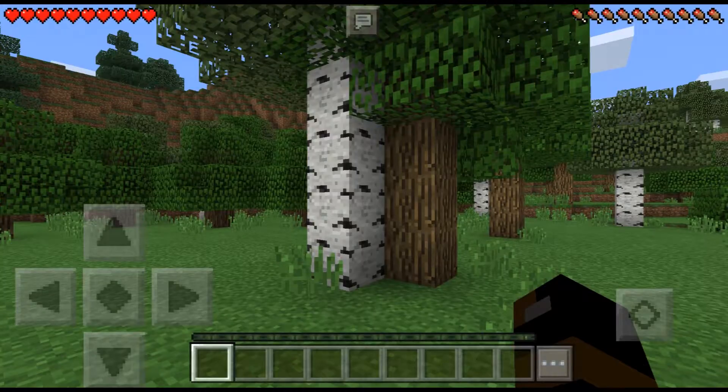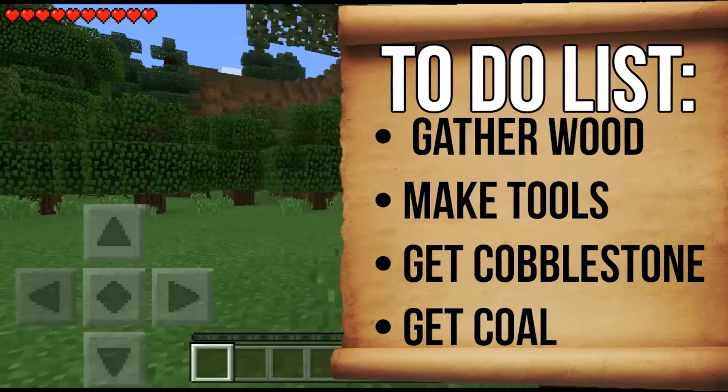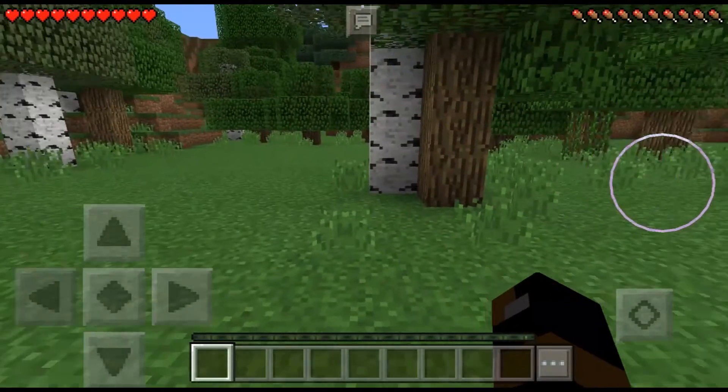Today for episode 1, I have 4 things in my to-do list, and those things are: the first one is to gather wood, then to make tools, and to get cobblestone, and get coal. So while I'm getting cobblestone I'll get the coal — that's what that's about. But as I said, the first one I'm going to do — seems a little laggy because of the settings I put up.